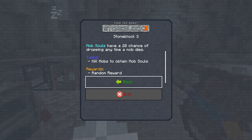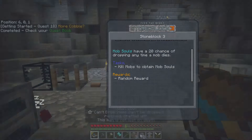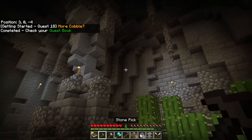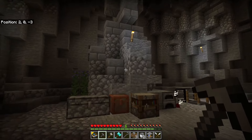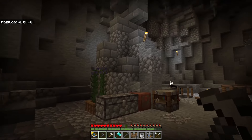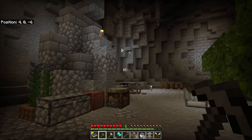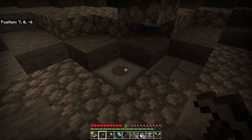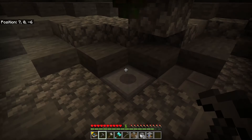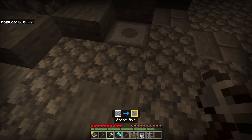Mob souls have — I'm assuming — a 1-in-20 chance of dropping any time a mob dies. We're a little stuck there until I make some sort of mob farm. I might use one of these pillars as a drop shoot so they die. Before I go nuts doing that though, I definitely want to get a better pickaxe. Middle-click confirms — it's definitely a thing.